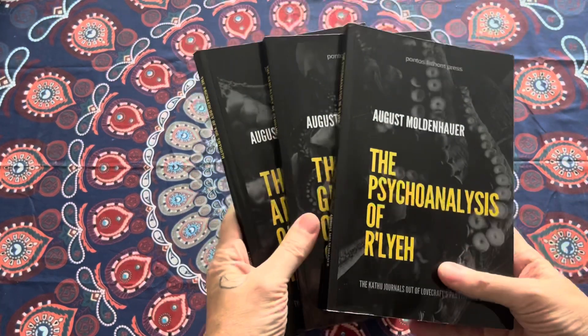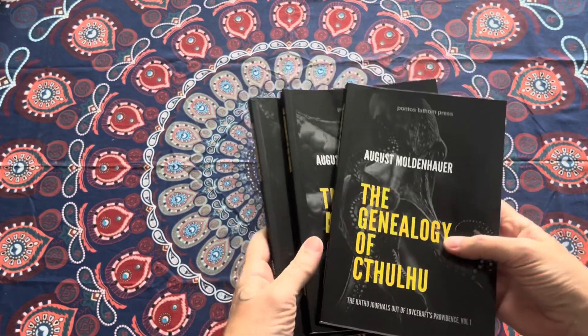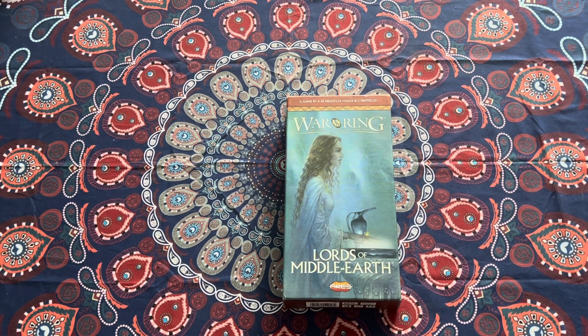Let's do a quick shout-out to Pontus Phantom Press — three-volume Katu Journals out of Lovecraft's Providence: one, two, and three. You've got the Genealogy of Cthulhu, the Archaeology of Yog-Sathoth, and the Psychoanalysis of Aurelieb. These are a great way to support the channel. We also do a daily gameplay through — nine series of Eldritch Horror, several for Cthulhu Wars, Season 2 of Cthulhu Death May Die, Battlestar Galactica, Risk, Game of Thrones, Conan by Monolith, and lots more. Go back and check our back catalog. Really appreciate your support.